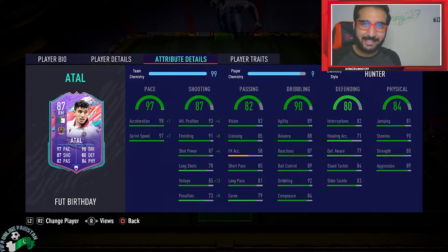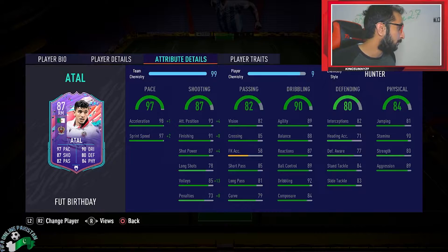Stamina is good enough as well. 89 aggression with 80 strength. I see very little cons — literally, to be honest, 84 composure and curve is a bit less. I see no con in this card. Let's get into his review and I'll share with you how this guy is doing.